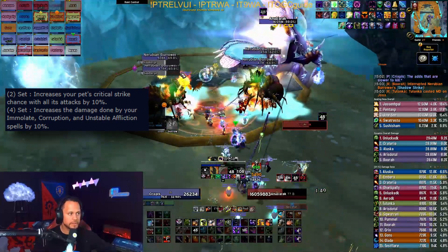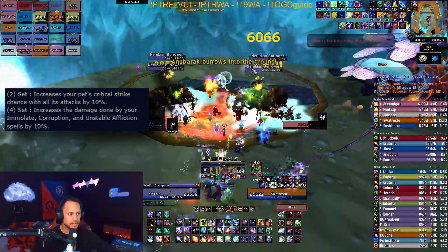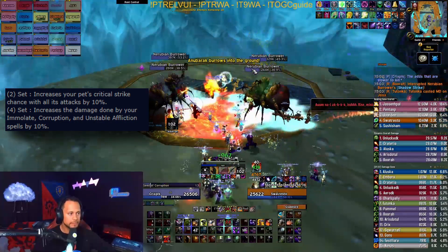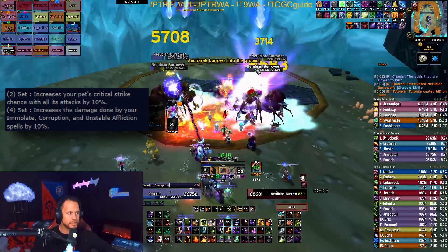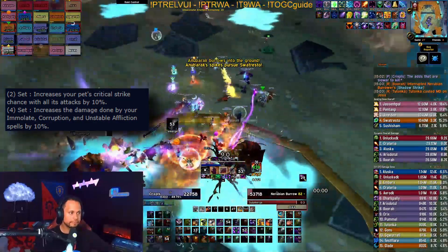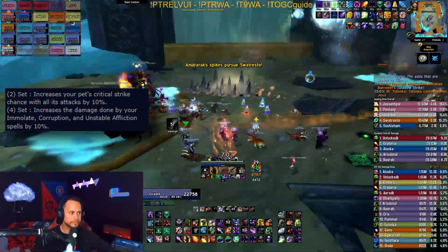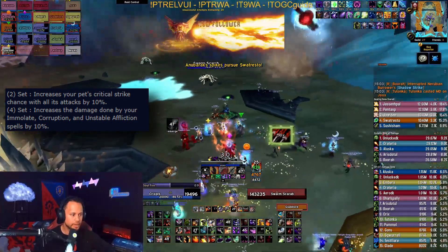Whereas Affliction is getting the buff on two dots, Demonology warlocks are also getting it on two dots. However, those dots do minuscule damage in comparison to Affliction. On top of that, most Demonology warlocks run support Demo, meaning they're in the raid solely to buff with Demonic Pact, which gets absolutely no benefit from the four set. Even in terms of raw stats, only the chest piece is major for Demonic Pact, as the gloves have no spirit, and the hood and shoulders are very minor upgrades over phase two counterparts.